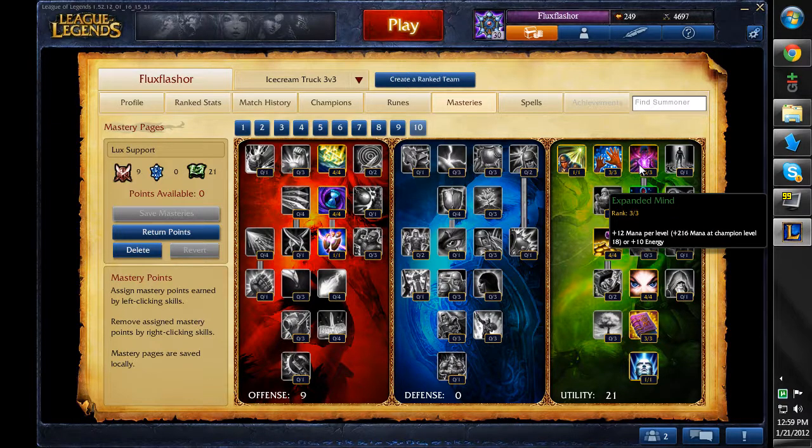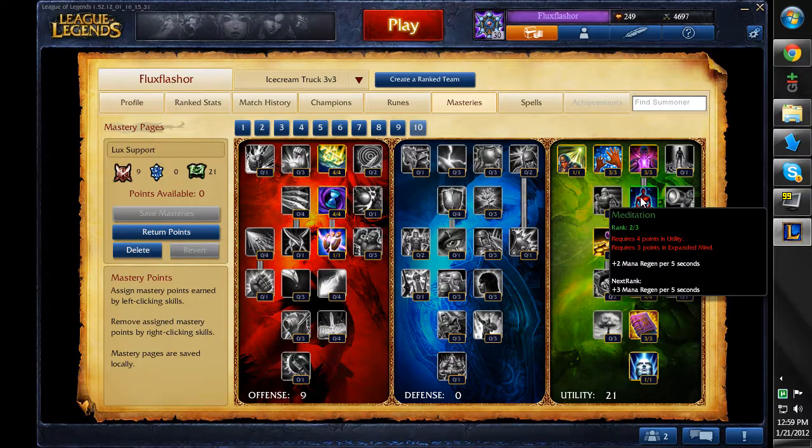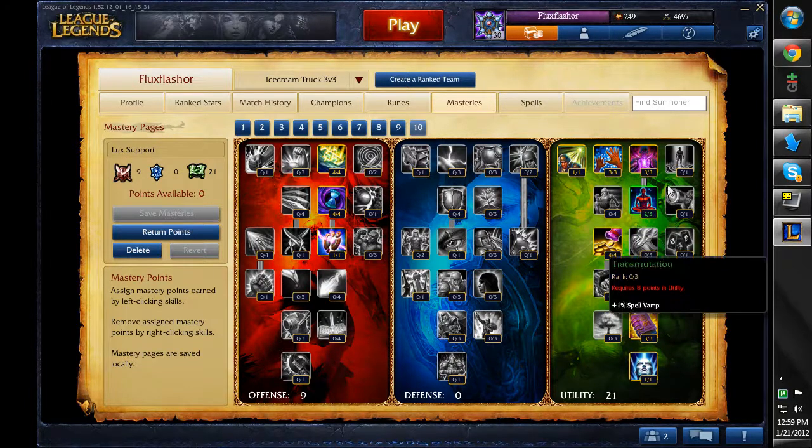I pick up the extra mana per level — very important so you can keep up the harass in early game. It gives you an extra 12 mana per level, which is nice. Then I pick up some mana regen, only going 2 out of 3 into this because I need to move on to the next tier. I pick up the 2 gold every 10 seconds, like I was saying in the runes section, because with the quintessences and this talent I end up with the equivalent of a Philosopher's Stone at the start of the game.